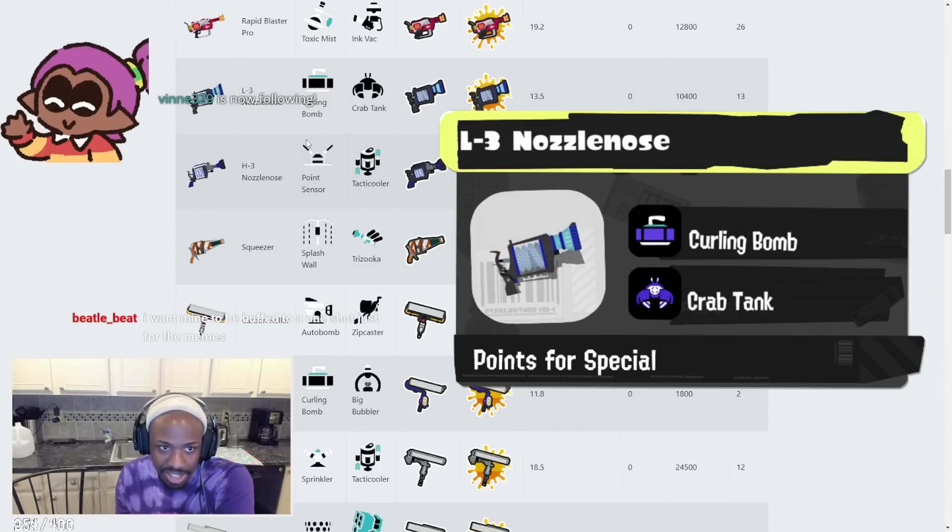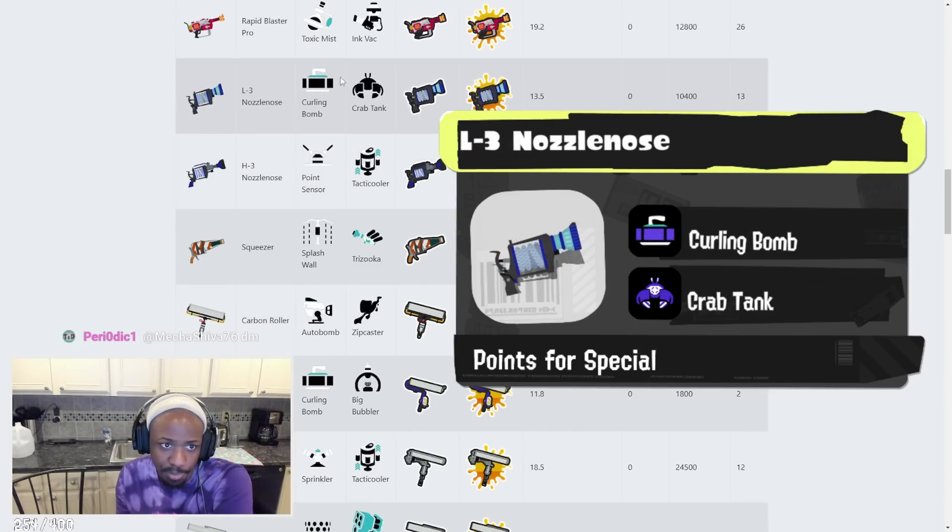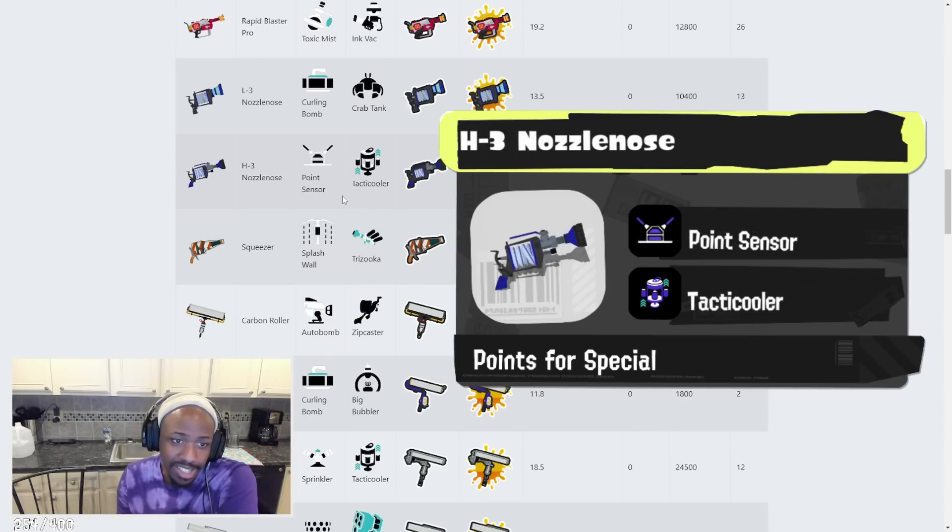L-3 Nozzlenose has Curling Bomb and Crab Tank. Curling Bomb we've seen before — decent. Crab Tank gives it a little extra range and protects it a couple of times. If you're rolling into anything you can kind of just roll yourself into places, which is nice. The Crab Tank shield is basically invincible, so that's something.